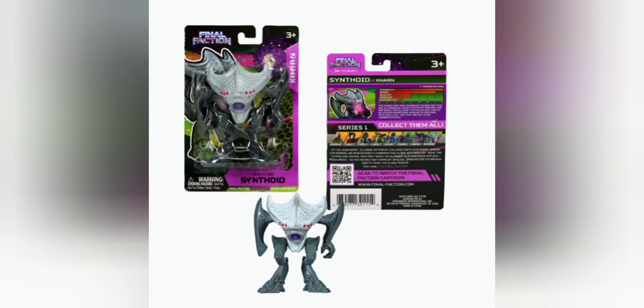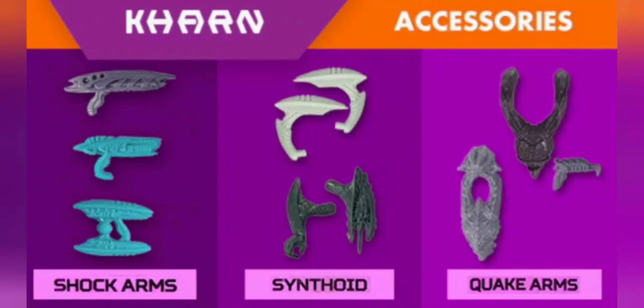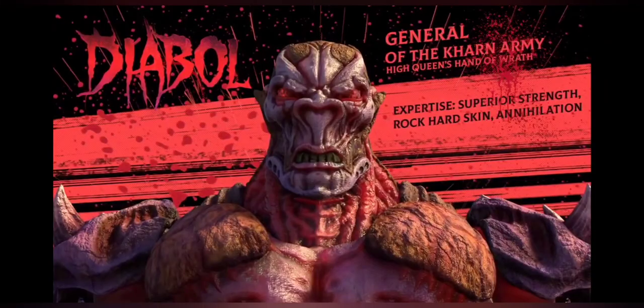There were a few characters in the cartoon that are not in the figure line — like this mysterious, shifty, Zartan-like character whose face changed to a human. The aliens also had their own weapons packs — three different ones — and of course a big bad guy, which is the Cobra Commander or Skeletor-type character for the aliens. Since he was bigger, I don't know how they would sell him for a dollar unless they cut some corners — maybe three points of articulation or no accessories. But it's interesting all the same.